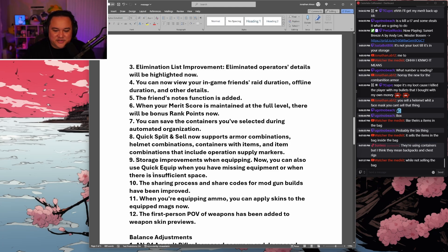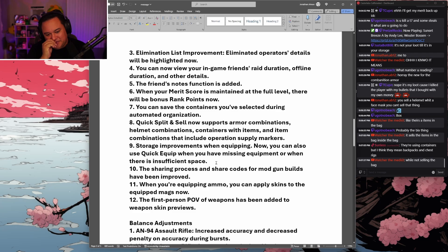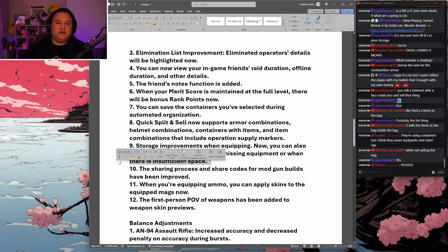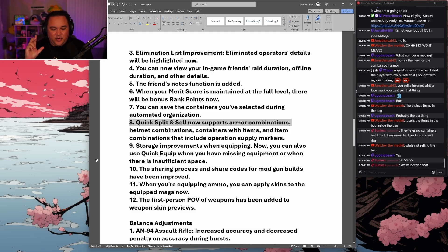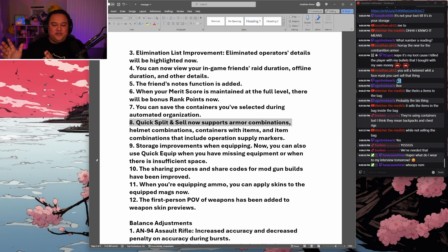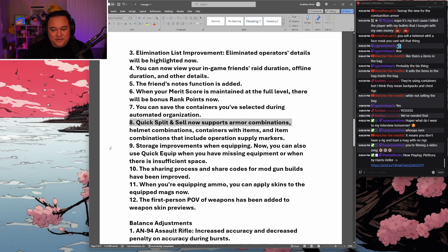Storage improvement number nine: when equipping, you can now use quick equip when you have missing equipment or when there is insufficient space. Before, when you tried to quick equip something like a body armor, it would try to put it into your storage first instead of just equipping it directly to your character. So they may have finally fixed that — love it, very nice.